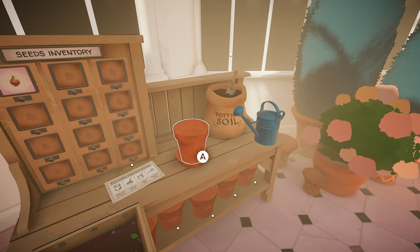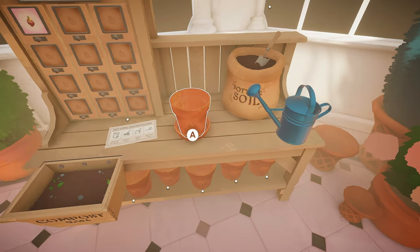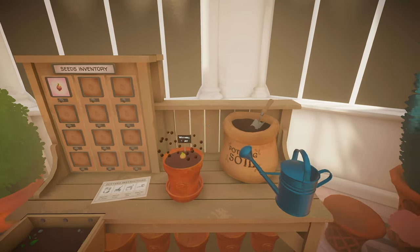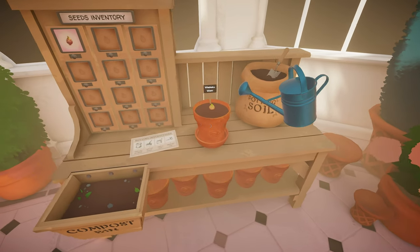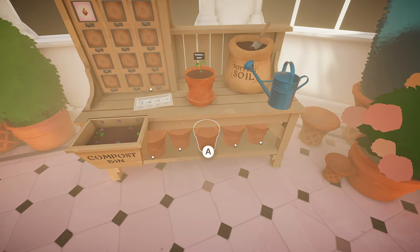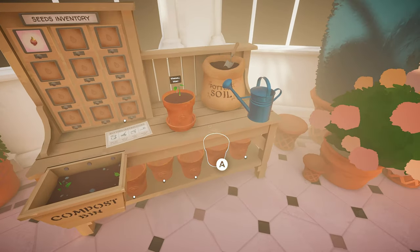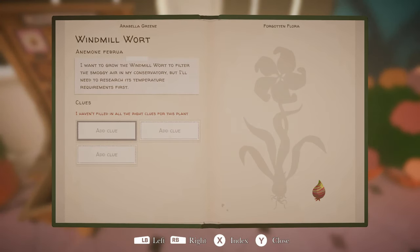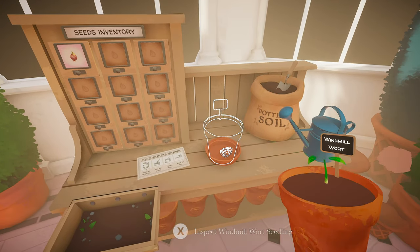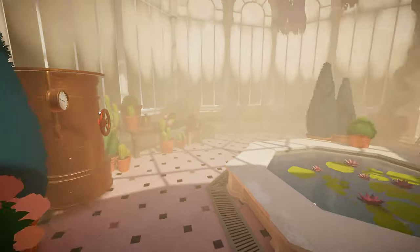Seed inventory. We got the pot, it's already placed on it. We got to get the soil, plant the seed, and water that bad boy up. There we go. Windmill wart. Now what - just wait for it to grow? I don't want to pick it up. Put it back. There it goes. I guess we're just going to wait on that one.